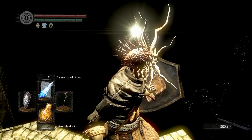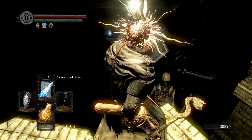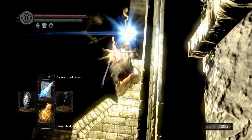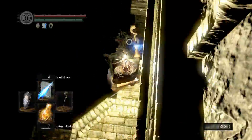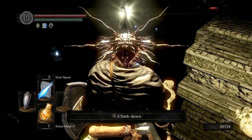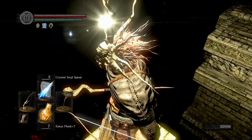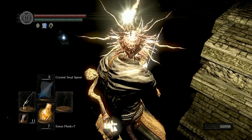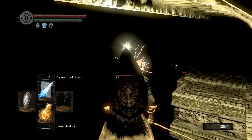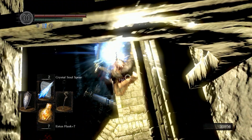The problem is it's full of skeletons right there - they're kind of a handful unless you have some nice strong magic. If your primary goal is just to get the Large Divine Ember, just do a suicide run, grab it, and get out. Either die or Homeward Bone out - either one will work.